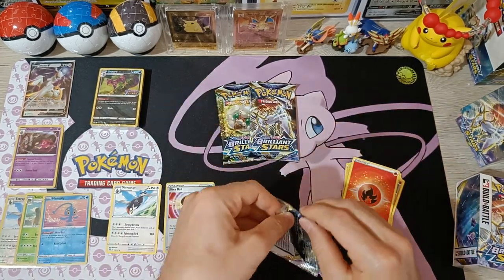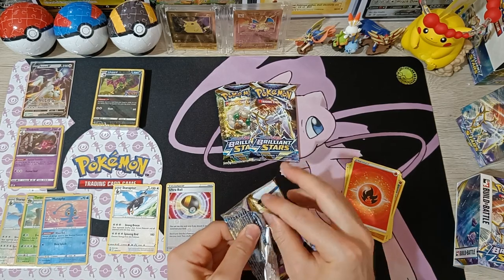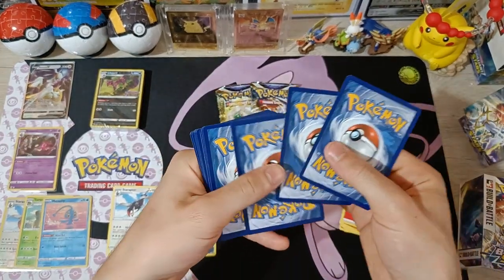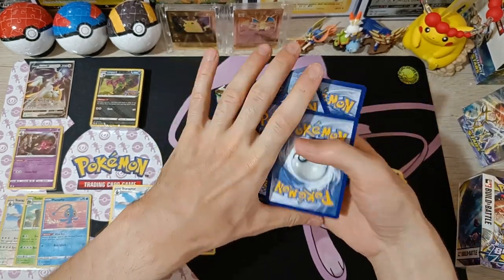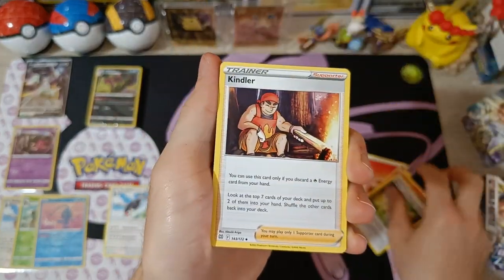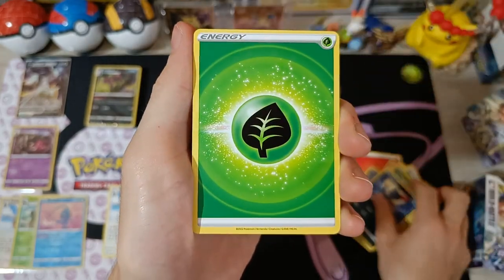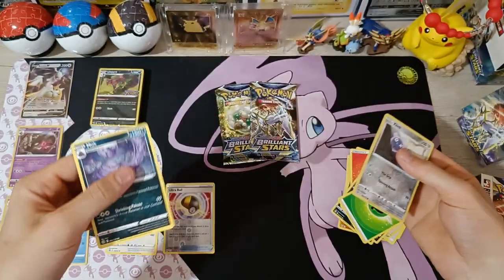On to the second pack from Build and Battle Box 1. These packs open a lot better than the standalone ones — I'm assuming they're from a different batch. Cards: Torkoal, Double Turbo Energy, Kimbler, Duskull, Farfetch'd, Exeggcute, Grimer, Sneasel, Energy, reverse Clinkz, and non-holo Muk. Nothing from this pack either.